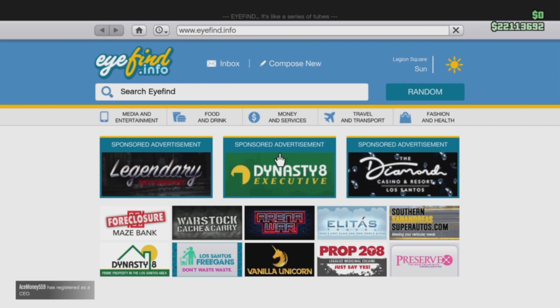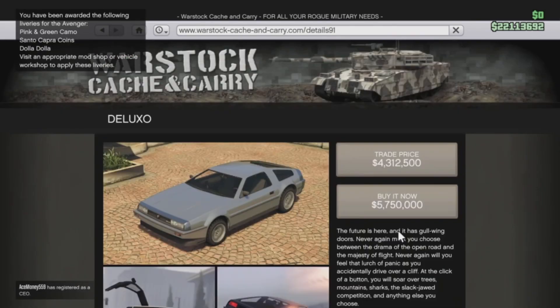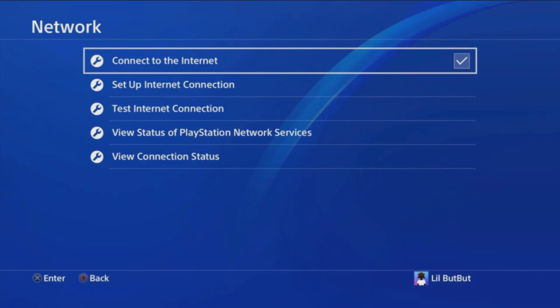From there, once we load in online, we are going to bring open our phone, go into the internet tab, and we are going to head to Warstock. We're going to scroll down and purchase ourselves a Deluxo in order to take full advantage of the glitch.